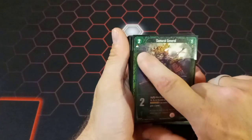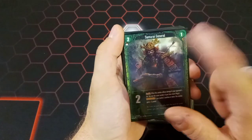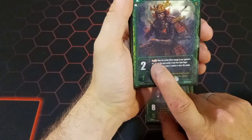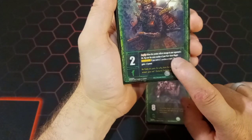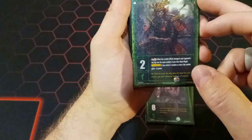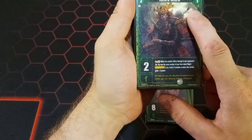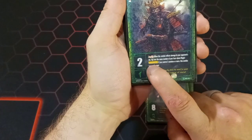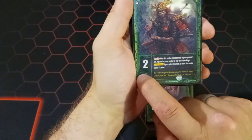Next we have two copies of the Samurai General. He costs two magic to play; flip over one face-up magic card face-down to revive him from the splattered zone. He has two attack power and one critical damage. His Amplify ability reads: when this zombie inflicts damage to your opponent's life, flip over the same number of your face-down magic cards face-up — so you can flip one per Samurai General, which helps revive your zombies. He also has a permanent ability: if you control three or more zombies, this zombie gains plus five attack power, going from two to seven.